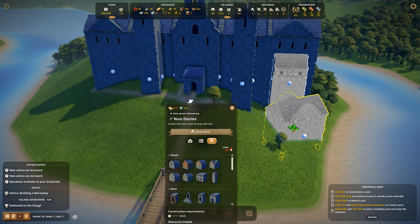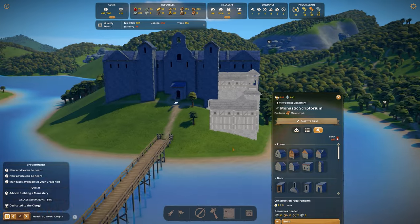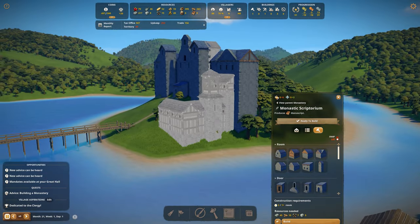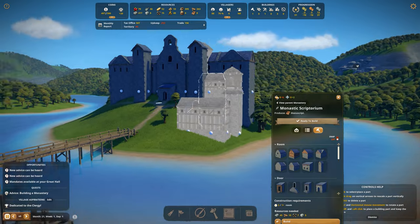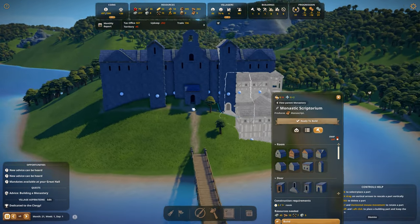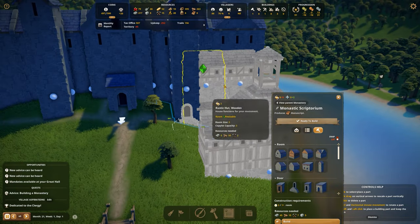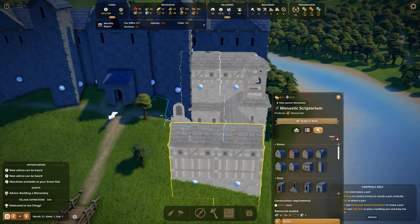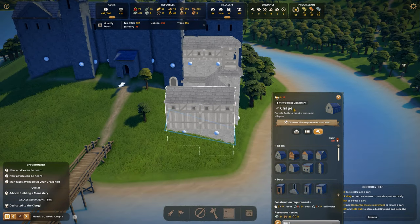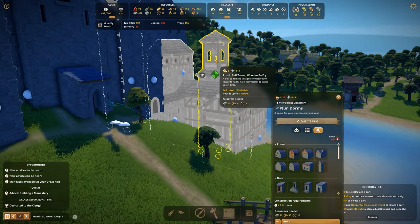Something like this could actually make this whole big monastery building look a lot more interesting. I did try to add a few other buildings here as well — this is a doorway from the copious capacity, and this is from the monastic scriptorium. We also have a chapel right over here.